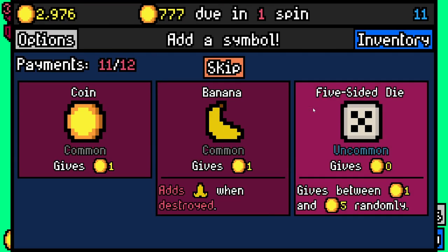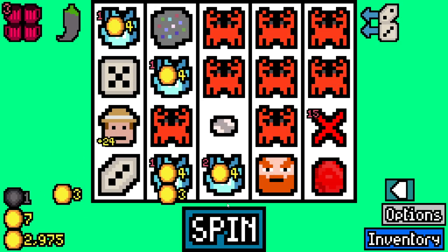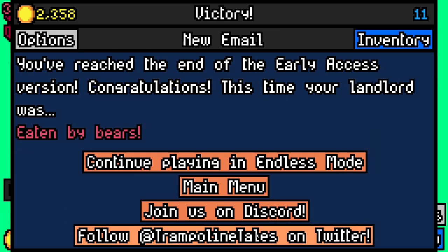Not even really trying to build this around the geo, but it is turning into that isn't it - very much turning into the geo build, which I don't want in particular, but if it helps us win, it helps us win. We pay 777 with 2358 spare. Our landlord was eaten by bears - unlucky Mr. Landlord. We're going to continue into endless mode.